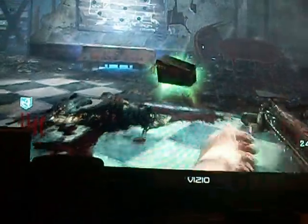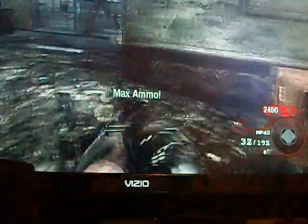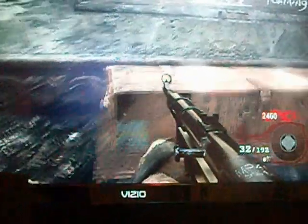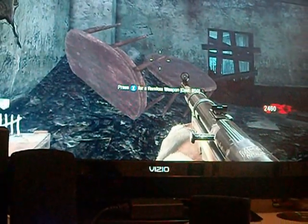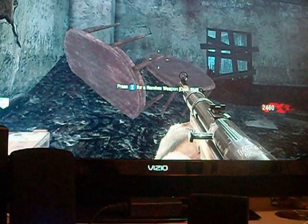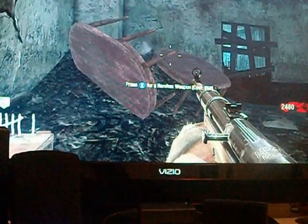Make sure you have everything reloaded and get your max ammo. The next round is round six. Try not to buy any mystery boxes because you need to save that money for the next few doors and for Juggernaut.